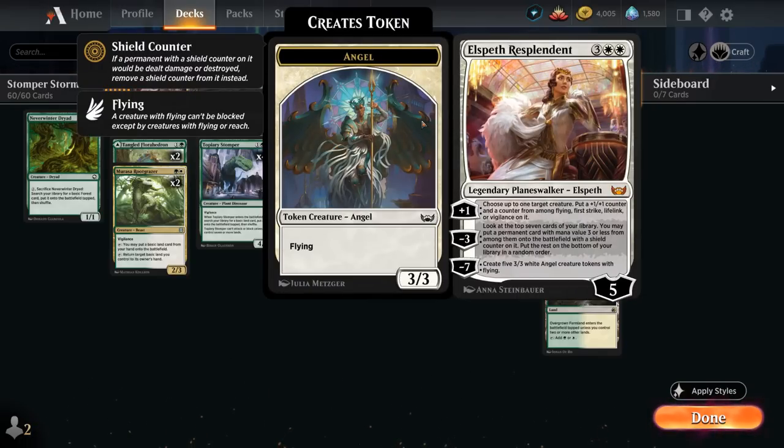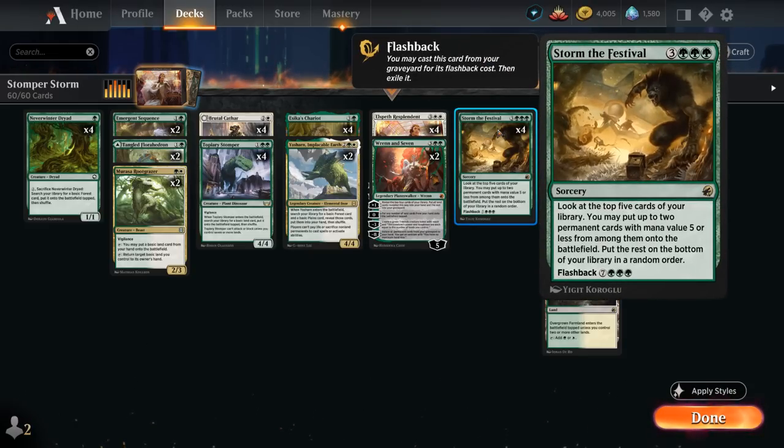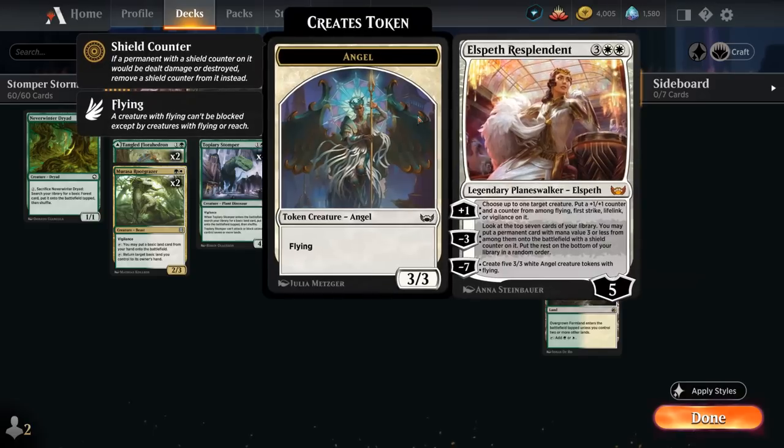The minus seven is quite achievable, creating five 3/3 white angel creature tokens with flying, which can help end the game if we don't expect any sweepers. We're also a Storm the Festival deck, which can look at the top five, putting any permanents with mana value five or less from among them onto the battlefield, and can also be flashed back out of the graveyard, so it's perfect with our five-mana planeswalkers.